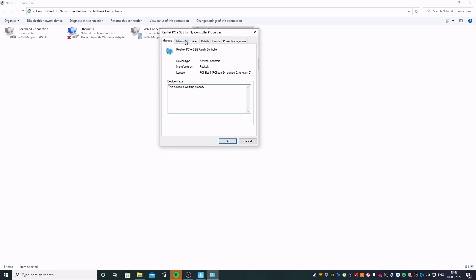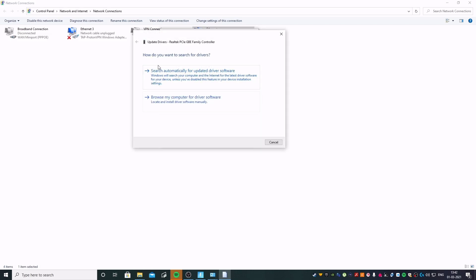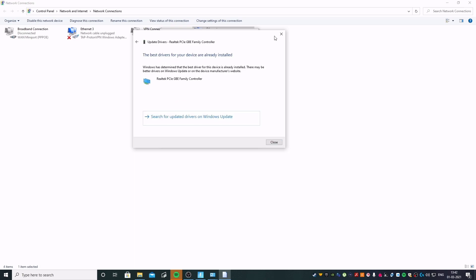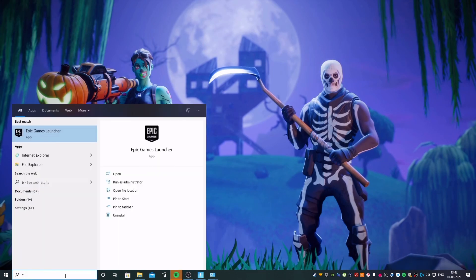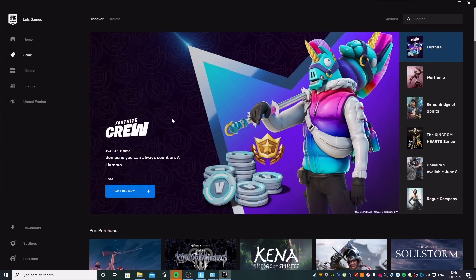Go back into Properties, click Configure, and then click on Driver. Check if all your drivers are updated — if they haven't been updated, do it now. The best drivers for my device are already installed. Once all of this is done, go all the way back.